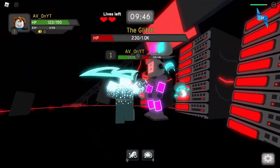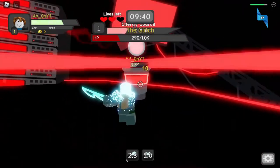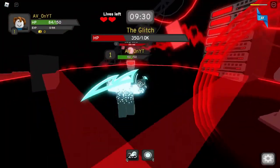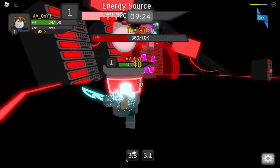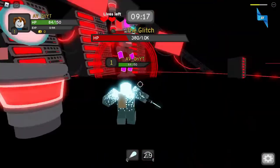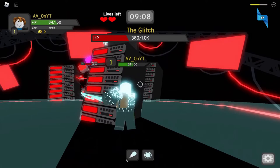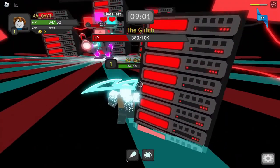Once you have taken down the energy sources, he will stop healing. Now go and attack him after his shockwave is done — the meteorite phase is the best time to attack. I attacked him again, but that wasn't a good idea because I got hit and lost some health. I lost a life, but your HP progress saves — the damage you already did to his HP saves too.